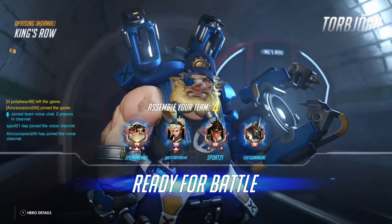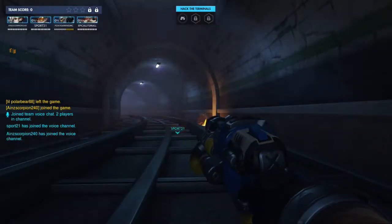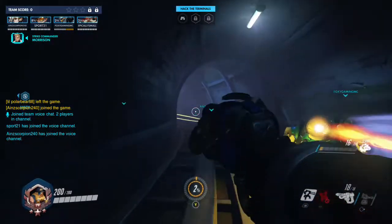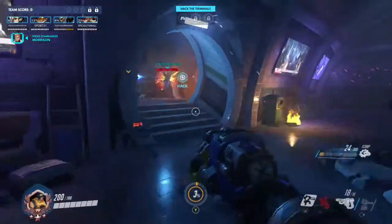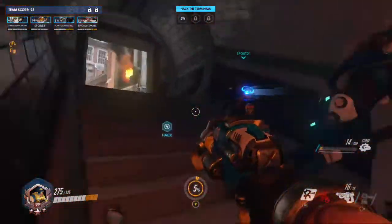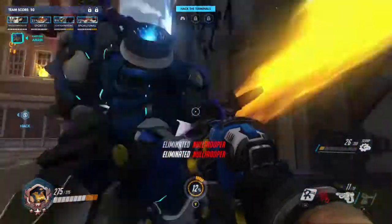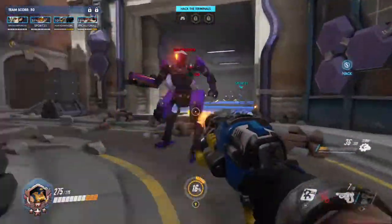Good luck out there, Agents. Null Sector has three anti-aircraft guns in King's Row. They need to be disabled before we can drop the payload. You each have a portable drone which can be used to hack the air defense terminals. This is Captain Amari. The first air defense node is right around the corner. And Reinhardt, don't charge in there on your own.